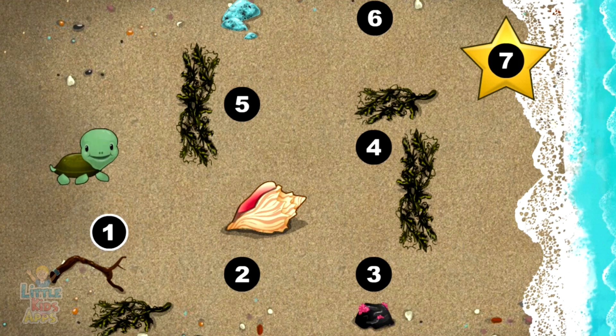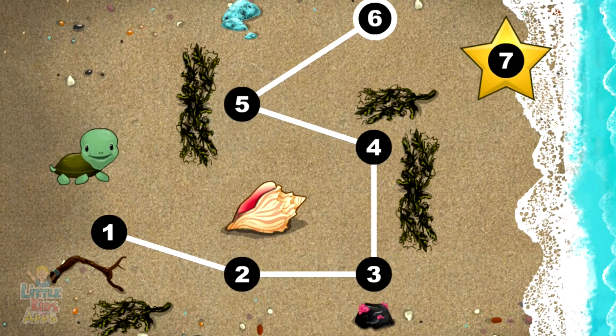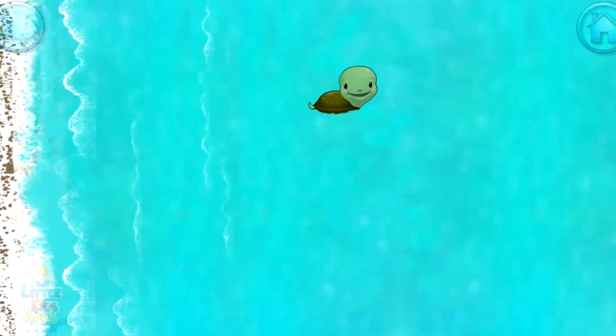This baby turtle needs to get to the sea. Connect the dots to show her the way. You're doing great! 1, 2, 3, 4, 5, 6, 7. Happy travels, baby turtle!